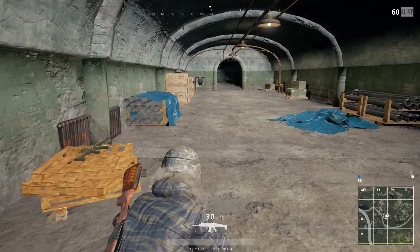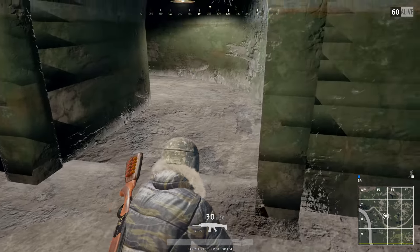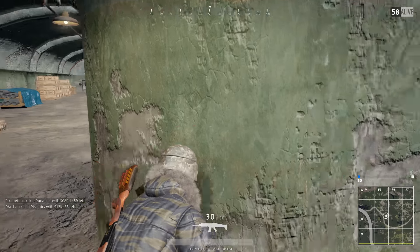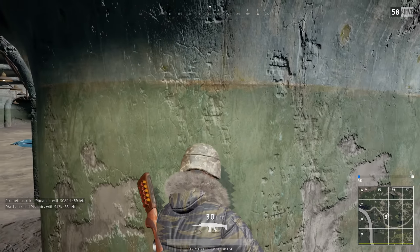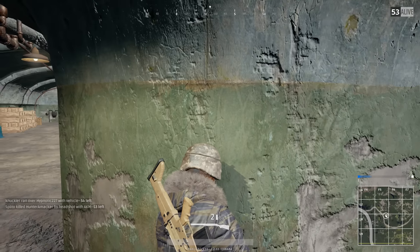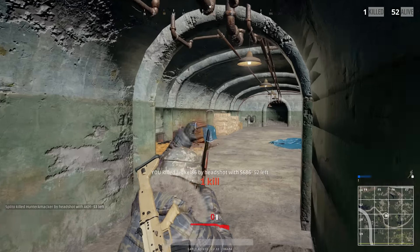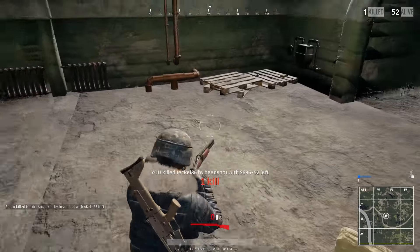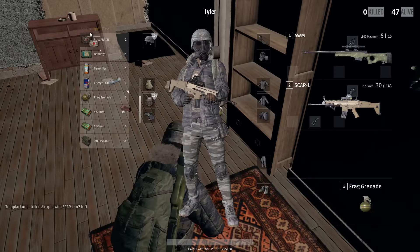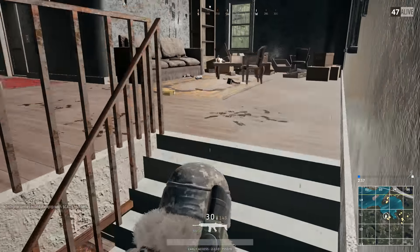Bait is a great way to trick enemies into thinking a room is clear even though it's not. Here I drop a first aid kit because I heard someone enter the bunker below me, then I third-person the corner knowing he'll come right up to that first aid kit thinking the room's clear, and I'll peek out and kill them. You can do the same thing in a building — drop an item on the bottom floor like a first aid kit or painkiller, then stay quiet upstairs and people will think the house is unlooted.